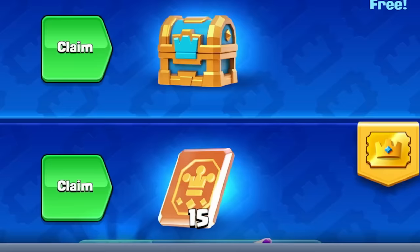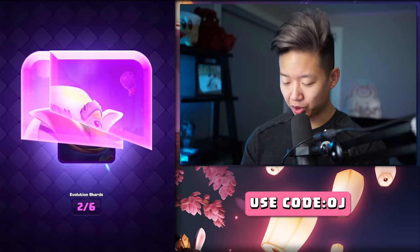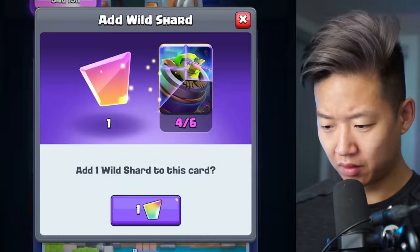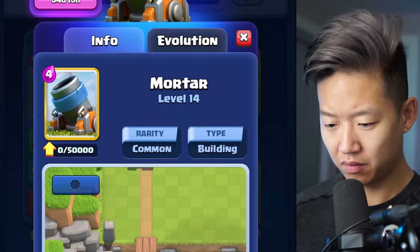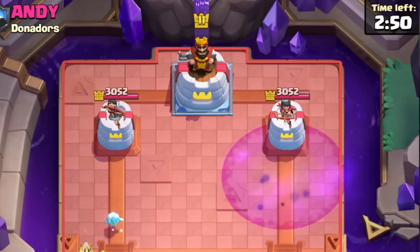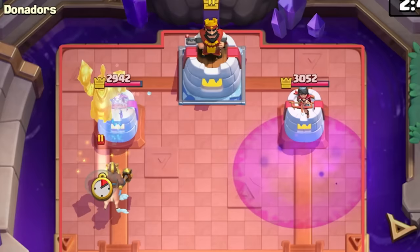We're going to get the Diamond Pass, because most importantly it comes with two shards. I'm just going to use the next four shards on here. I don't know what that Dark Elixir stuff does, and I'm too scared to ask.